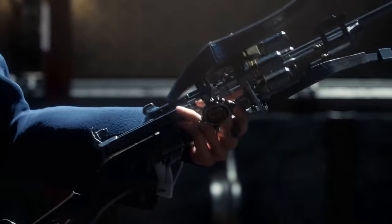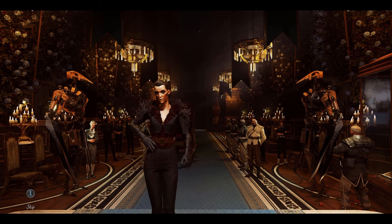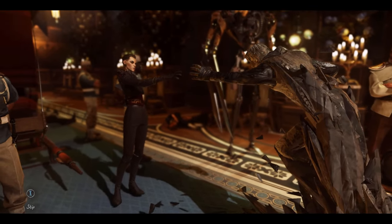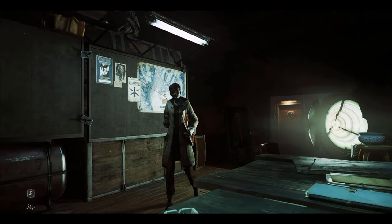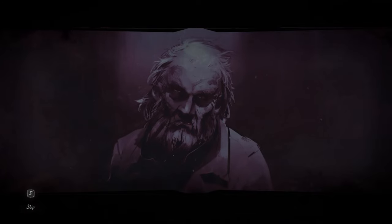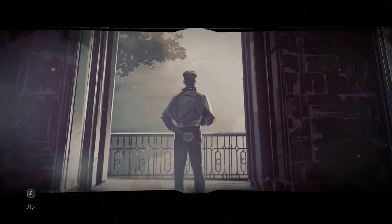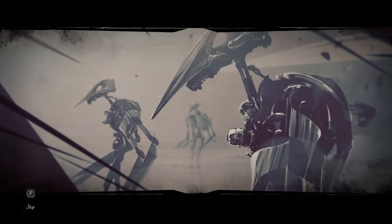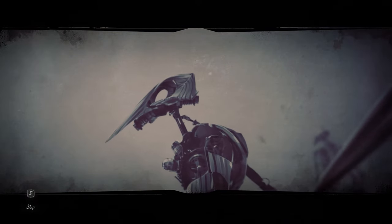Before I do, here's the background behind the mission. Empress Emily Caldwin finds herself on the run after witch Delilah Copperspoon seizes the throne of Dunwall and turns her father and protector Corvo Atano to stone. She is then gifted powers by the mysterious Outsider, meets new ally Megan Foster and begins her quest to bring down her enemy and regain power. To strengthen her cause, Emily embarks on a rescue of genius scientist and close friend Anton Sokolov. Sokolov has been locked away by madcap inventor Kiran Jindosh and his army of Clockwork soldiers, and your objective is to bring him home and neutralise Jindosh by whatever means necessary.